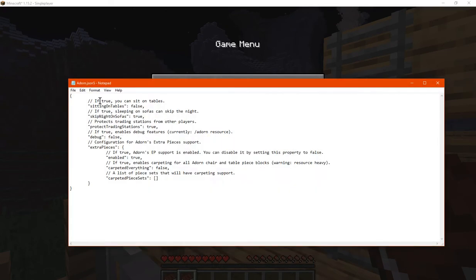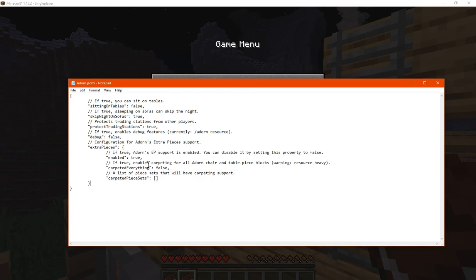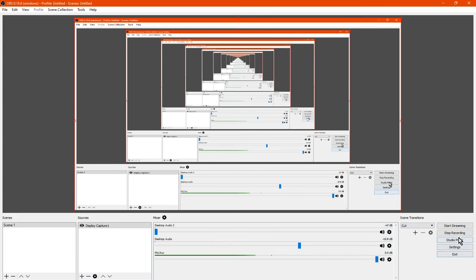There are also configs available, such as sitting on tables, skipping the night on sofas, protecting trading posts from other players, a debug option if needed, and extra support pieces. Thanks so much for watching and goodbye.